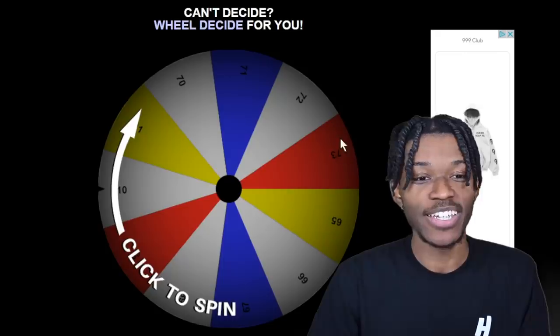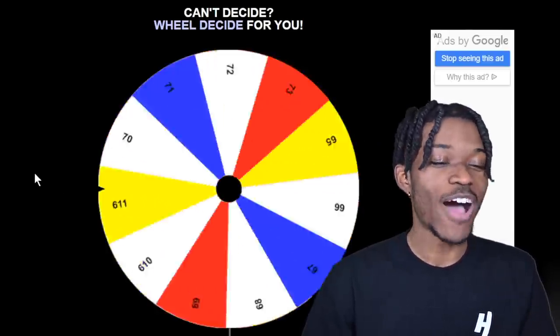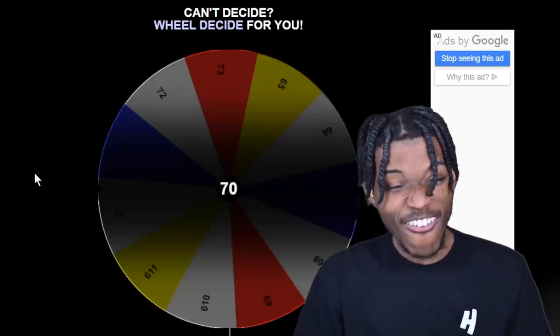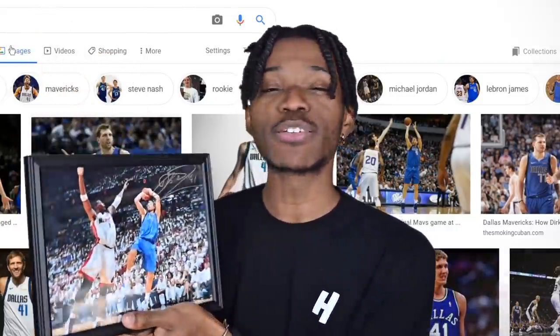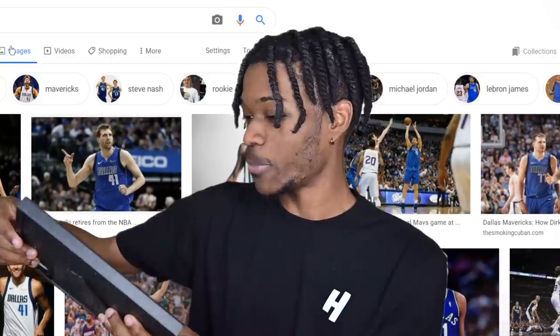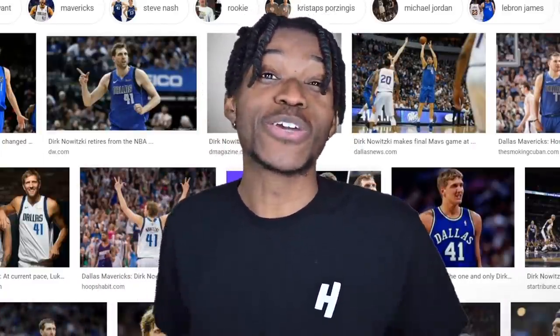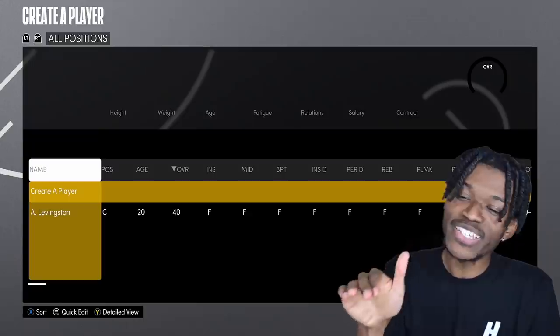That is such a wide margin of heights — 6'5" on one end and 7'3" on the other. We spin... and we got a 7-foot power forward! Shout out to my guy Gavin for sending me this signed Dirk picture. Now that we know we're making a 7-foot power forward, we can finally go over to 2K and create him.